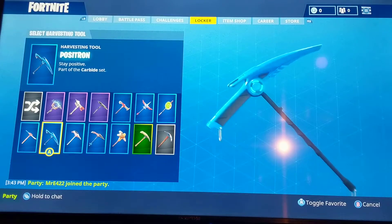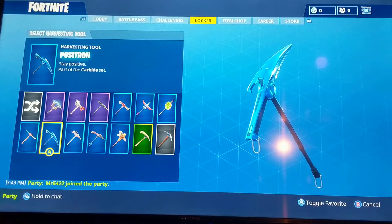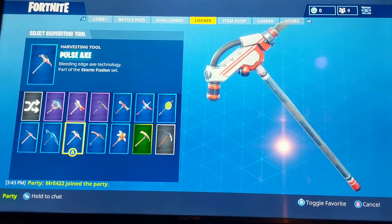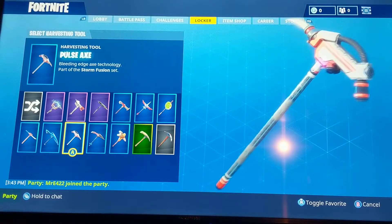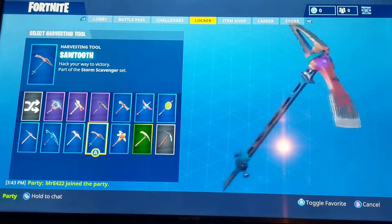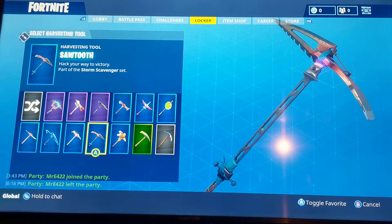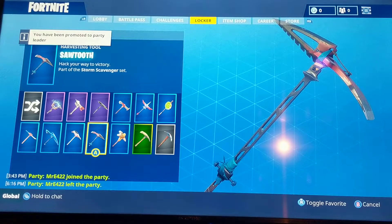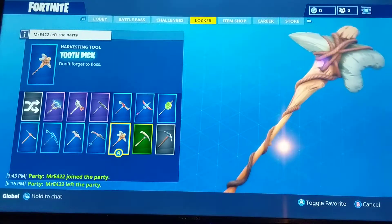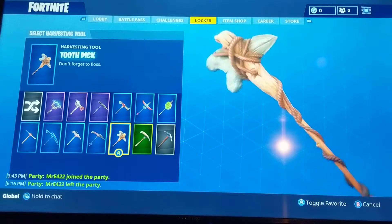This is probably my third favorite pickaxe — the Posh, I'm not even gonna pronounce it. Once you get to level 30 and buy the Battle Pass, you will get this. The Plus X — this one also matches with a lot of characters from the Season 2 Battle Pass. Sawtooth — this one matches with basically any character you want, from the Season 3 Battle Pass. Toothpick is one that you just buy randomly when you feel like buying it.